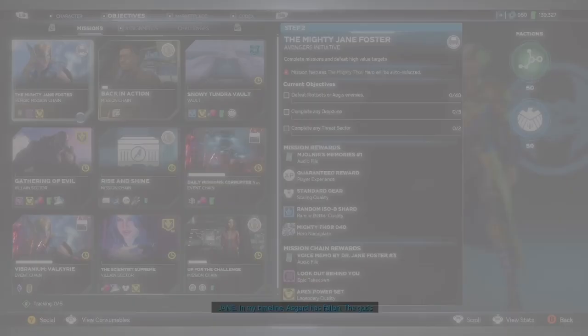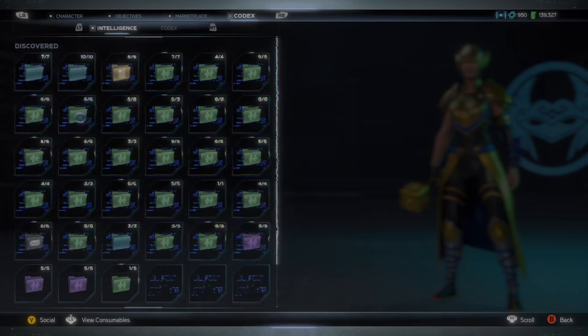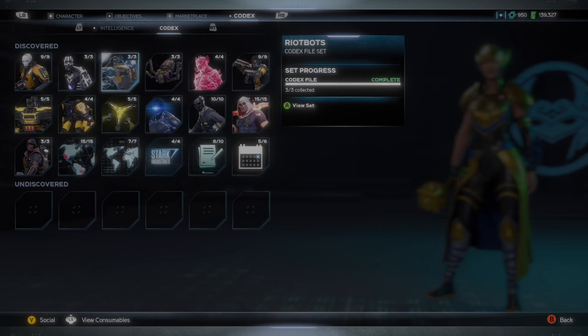After you're done with that you can move on to Step 2, which has 3 objectives. The first one is to defeat 40 Riot bots or Aegis enemies, the second is to complete any drop zones three times, and the third one is to complete any threat sectors two times. If you don't know what the Riot bots or Aegis enemies are, I will show them on screen by going to the codex files where a bunch of enemies are listed.